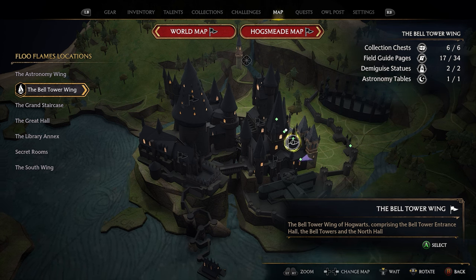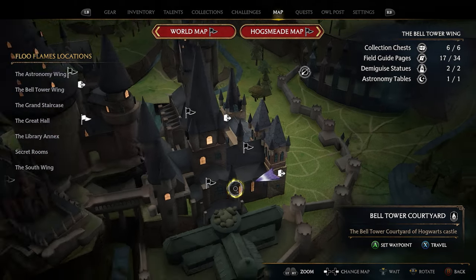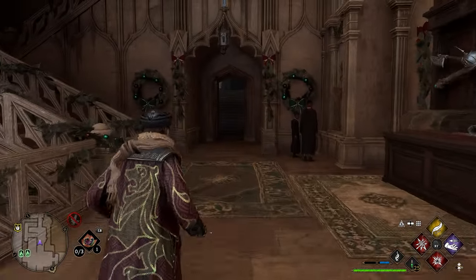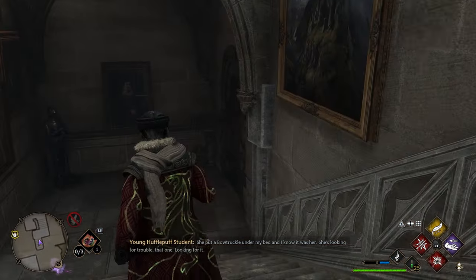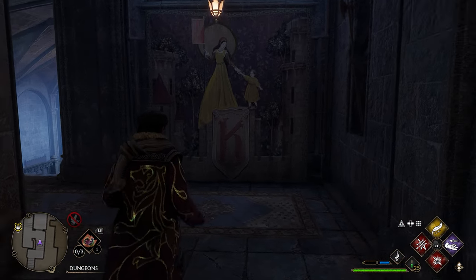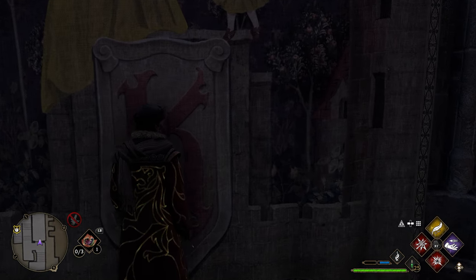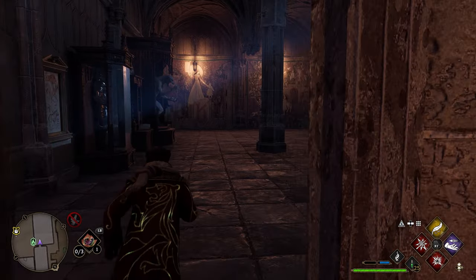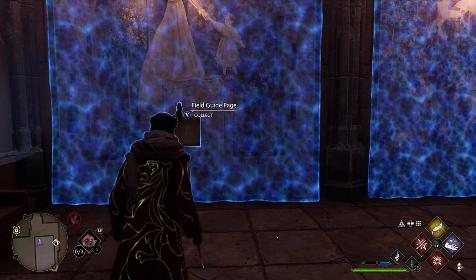For the next couple pages, head down to the basements. Go back to the Belltower Courtyard Floo Flame, face it, take a right, and head like you're going back toward the History Classroom. Go through this door, but this time instead of going up the stairs, go down. You'll find a tapestry with a giant K on it — this is actually a door you can walk through. Go through the K, then through a door in the back of that room, run all the way back to another K, use Revelio, and get your next page.